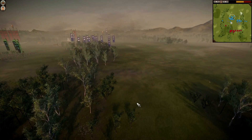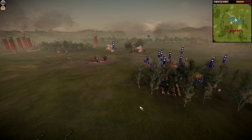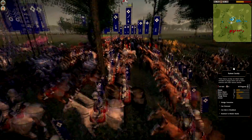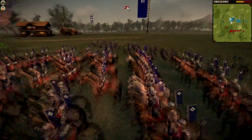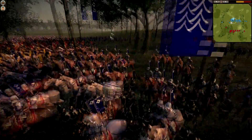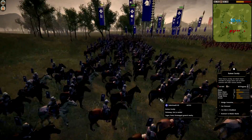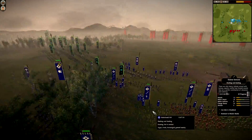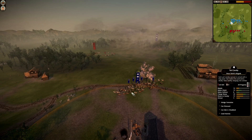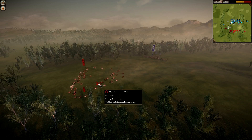For old times sake — those of you who have been subscribers for a long time should remember this, those of you who are new might have seen it in other places or in one of my older videos. One of the old army builds that was fairly infamous — no, not Lone Sword Spam — and fairly useful actually, is the Katana Cav Horde. I used to bring 5, this battle I brought 4. Usually you don't bring skirmisher units because it's a massive rush army, but I brought 1 because it's almost a necessity these days. Then my other Cav here, trying to chase off his Bow Cav.